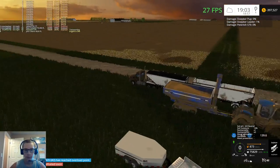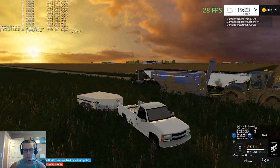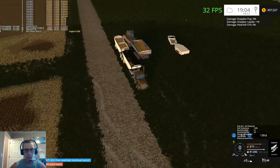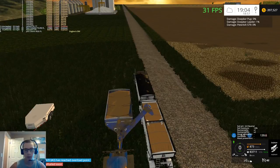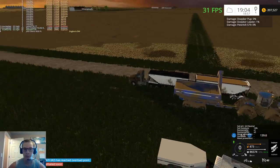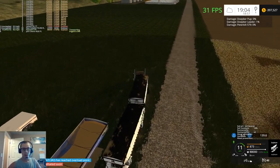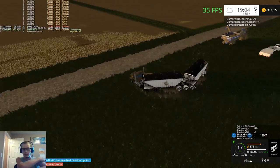Once we finish combining field 16, we're gonna take the combine back to the farm, put the header on the header trailer — actually we'll wash the header first and then just set it in the yard somewhere — then hook up to the corn head and get started on corn. We'll also fuel up everything; we have to fuel the combine before we head to the farm because it is low on fuel.